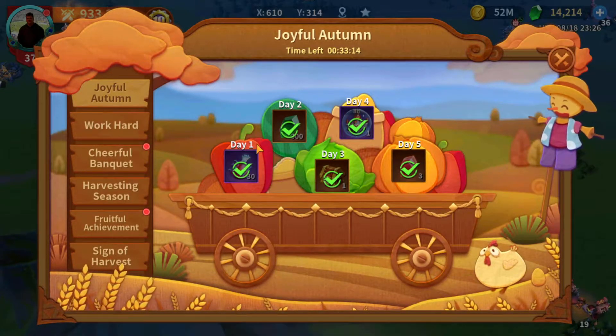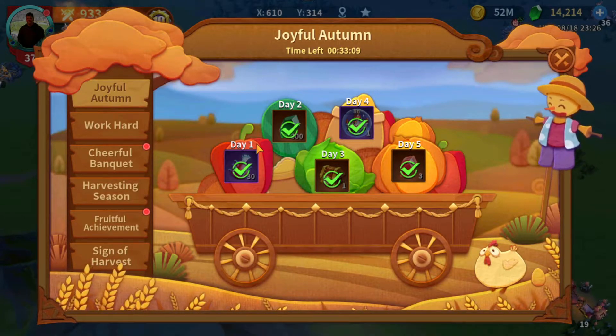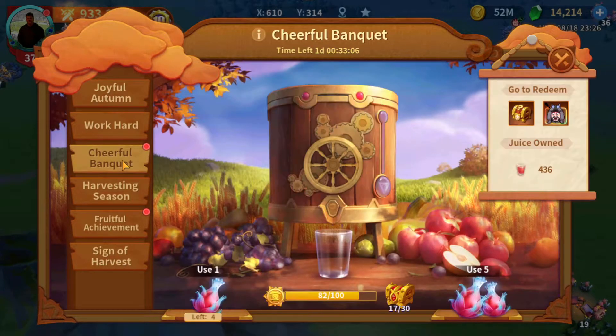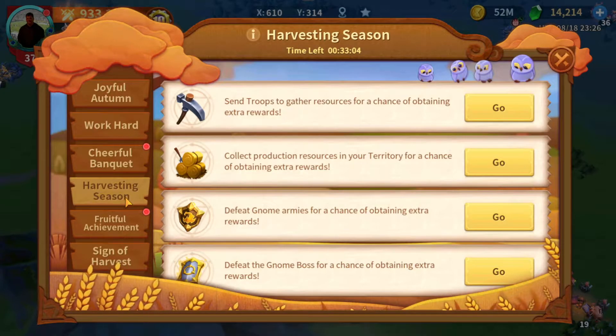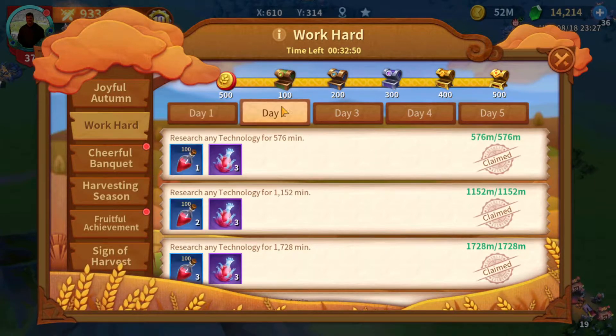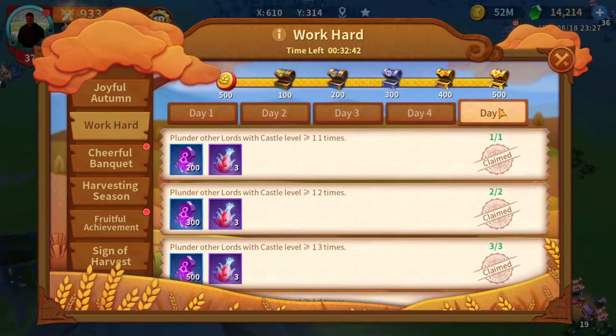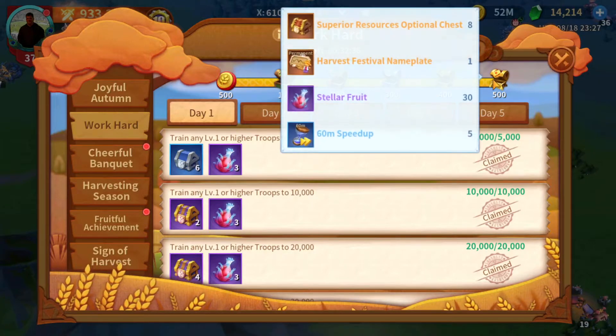The Harvest Festival, though not thrilling, had a lot of rewards. Basically, it was Strategic Reserves and Helen O'Troy — those two events combined together with a new skin on it. To really do well, you just had to play the game, pay attention to your tasks, and make sure you completed them. It wasn't too difficult to complete everything.